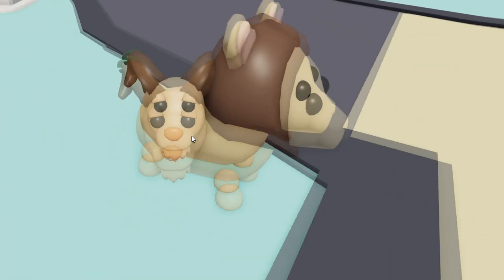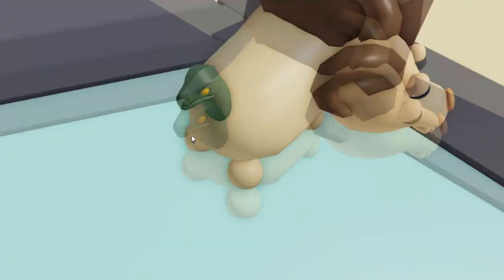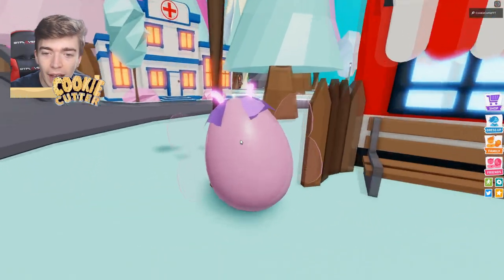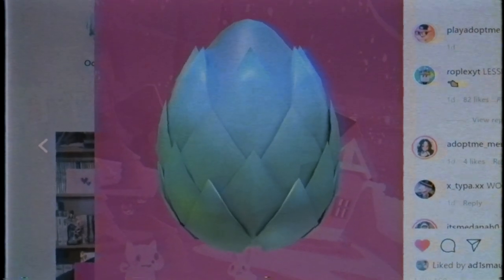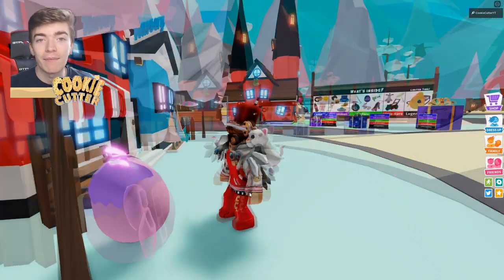We'll notice there are new pets scattered around. This is a hybrid of a goat, a snake, and a lion because, you know, that seems normal. Over here we have a fairy egg, which is pretty cool. We already know what the egg will look like — Adopt Me actually went and confirmed the egg themselves, which is why we're all expecting to see a mythical egg.